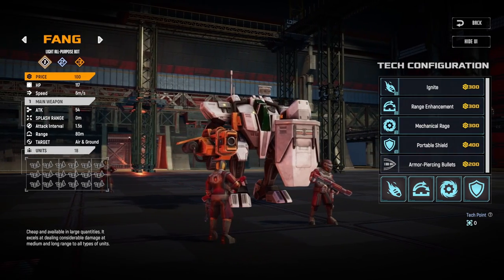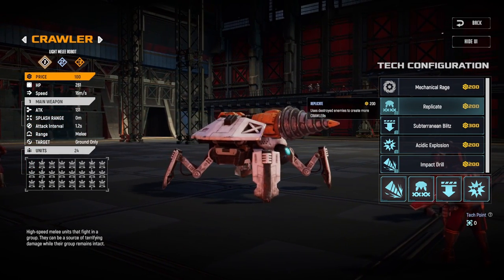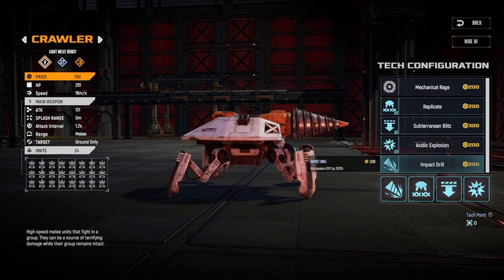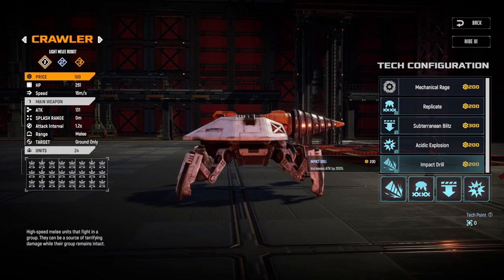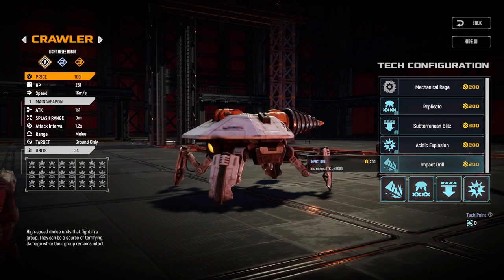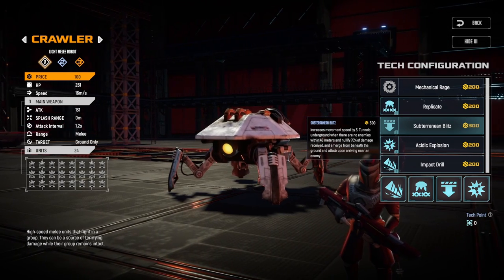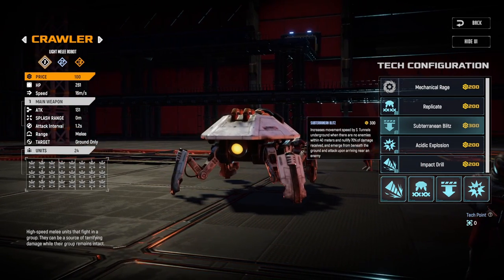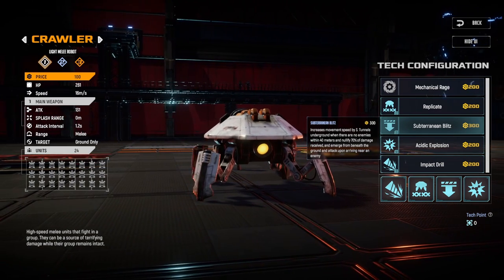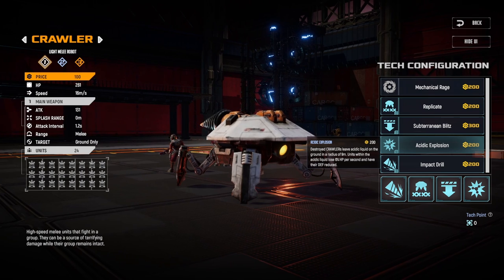The Crawler is a pretty cool unit. I go for replicate since in crawler-versus-crawler battles it can generate an insane number of units. My favorite upgrade though is impact drill — 200 extra damage means you one-shot enemy crawlers of the same level, and you still do good damage even against armored targets. Subterranean blitz is the mobility upgrade — it gives increased movement speed and reduces damage received, which is crucial if the enemy uses a lot of arc lights and you need crawlers as your damage dealers.